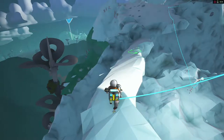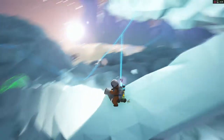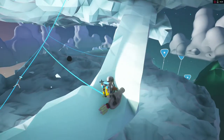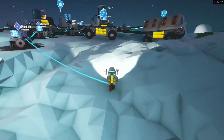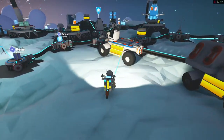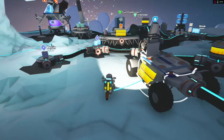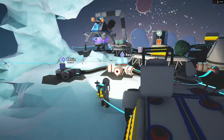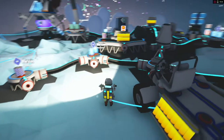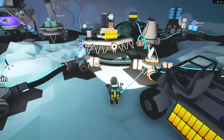One thing I wanted to do before I disconnected it and made it float was to make sure — well, I can probably show you. Here's the base. I've got the things you just need: a couple of windmills, a printer, a fuel condenser, a trade spaceship so I can get off this island if I need to, batteries, and of course my little habitat.